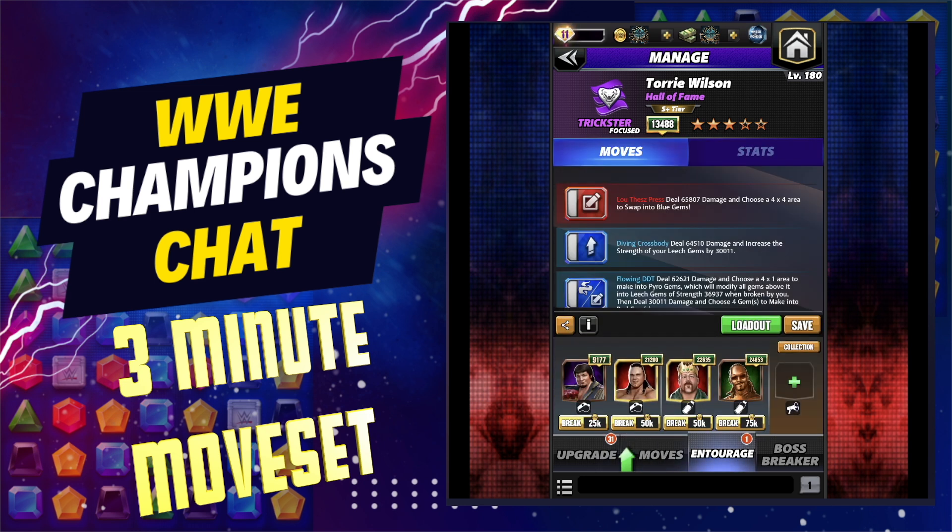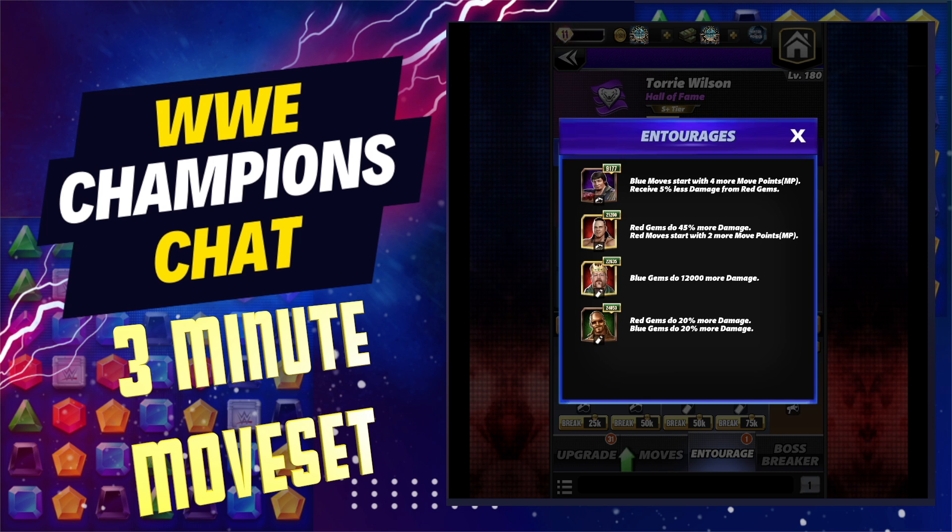On your entourage you need your moves loaded. You're gonna need Blue Move Coach Lawler for 4MP. You also need help to the red gems, red moves. If she doesn't have tour CSS or you don't have that first gear, you're going to need the 4MP move trainers, but I currently just have Davey Boy on for two with an additional red gem boost of 45%. And then you're gonna want to bump those blue gems as much as you possibly can.